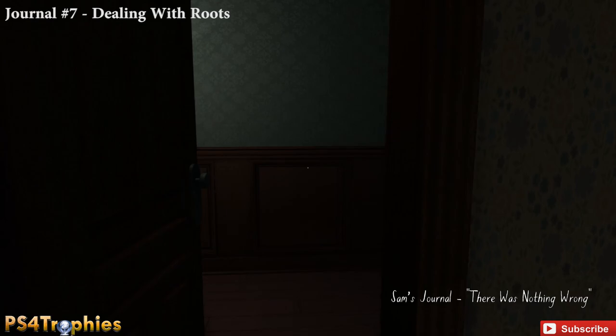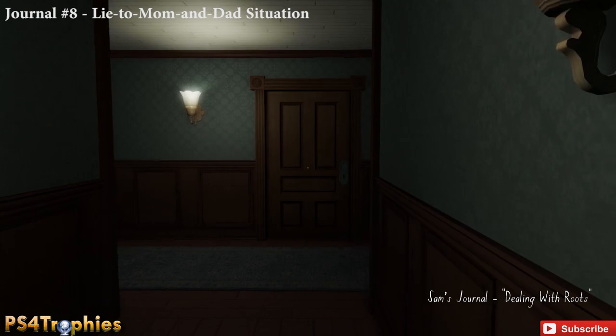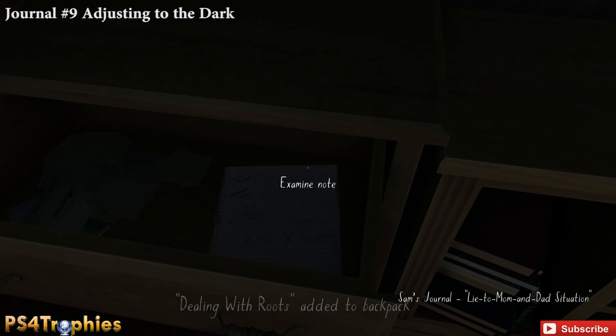Exit through the other door out of the bedroom, then go into the bathroom. Just next to the bathtub, pick up the hair dye. Continue forward — mom and dad's room is ahead but first head toward the attic. In the final door on the right side, open up the top drawer and examine that for the journal entry.